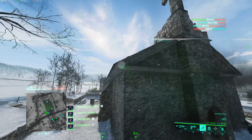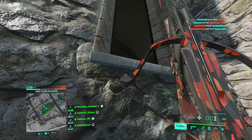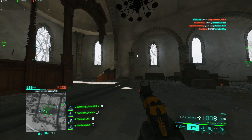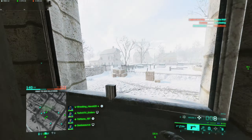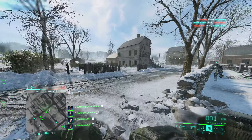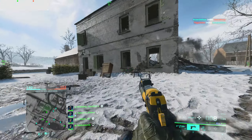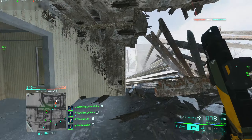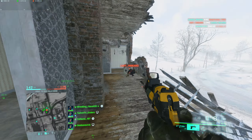You guys remember this church from BF5? They literally said 'yeah we're just gonna copy-paste that' - they didn't even change a single texture. Just 'yeah, we're gonna copy-paste that real quick, save us a little time.' There's someone behind this building on the minimap - hopefully he's not in the attic. I can't stand when they're in the attic.